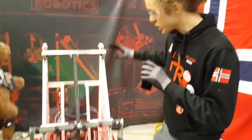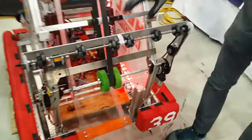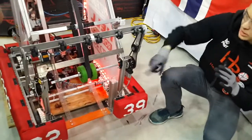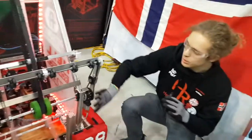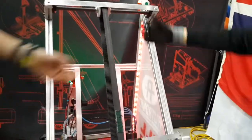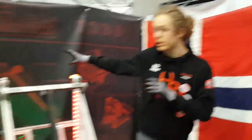So to pick up cargo, we can use this one to pick up cargo from the ground. This one falls down and it's driven so that the cargo goes up in contact with this wheel, and the belt drives it up to the top of the cargo ship. That's our main solution for the cargo ship. We can also take cargo from the human player down here.